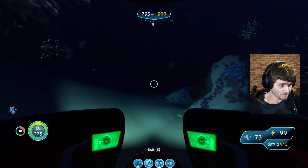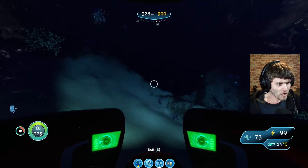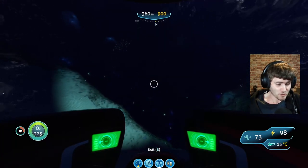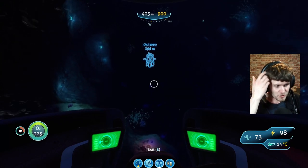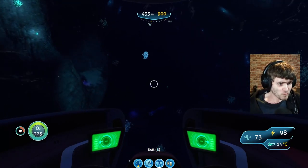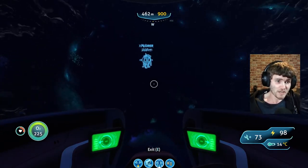Just continue going and follow this all the way. You'll come across a crater in the ground — you want to enter that crater. As you can hear, the reaper is quite close now but you never actually come that close to it. This is the entrance to the Lost River, which in turn leads to the lava zone.